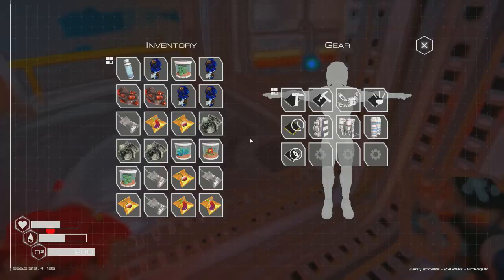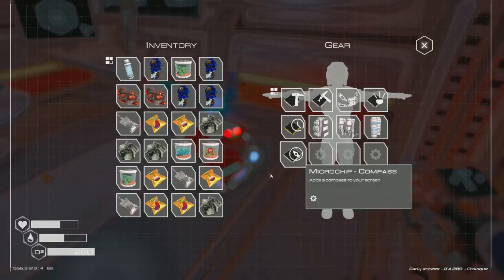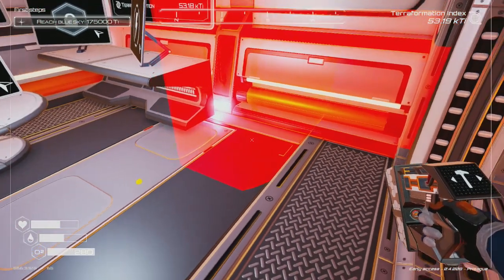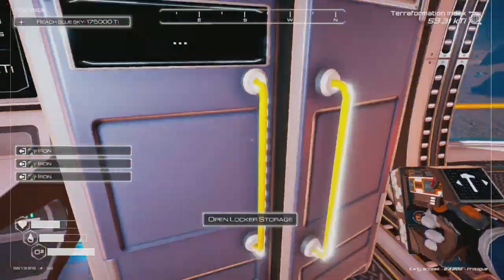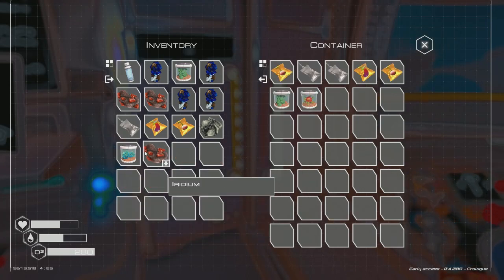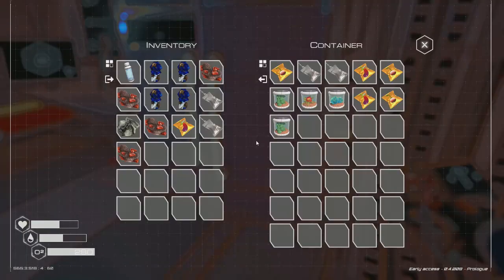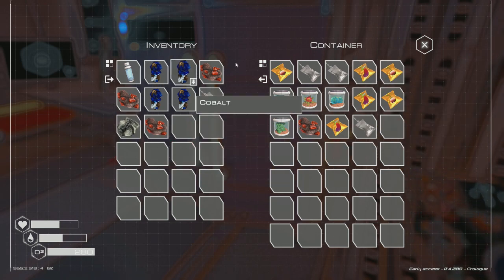Let me focus on storage first. We just need three irons, which is easy to find — iron is the most common resource out there. Head back and build the storage. I have to clear some inventory space — get rid of the iridium and whatnot. Deconstruct that. Now we've got the locker built. Everything that's plant food and resources goes in there — it's a large container and going to help us a lot.